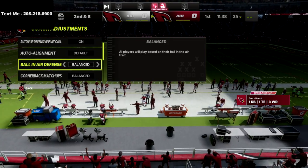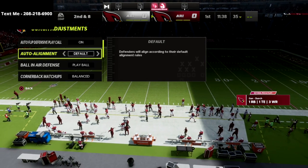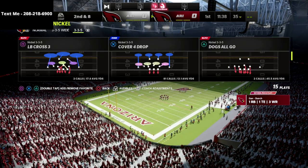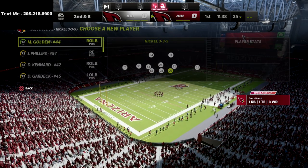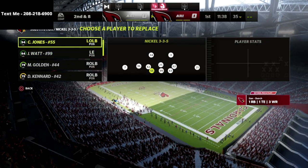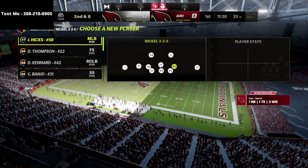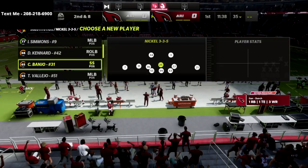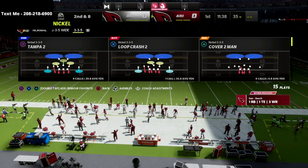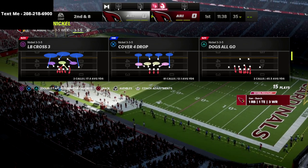Whenever I'm defending a compression set like Gun Bunch, Gun Bunch Tight In, or Gun Tight Offset, I like to base align my coverage — so set your auto alignment to base align. We're coming out in the Nickel 335 to get the best coverage possible. Make sure you've subbed in linebackers at the defensive end positions and safeties across your board. Safeties play much better in pass coverage; they'll react to the ball if it's thrown in their area.